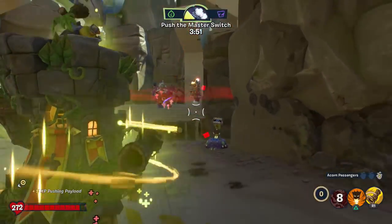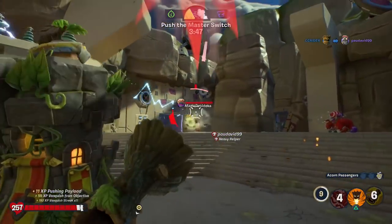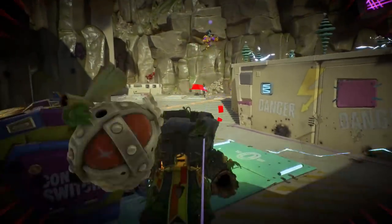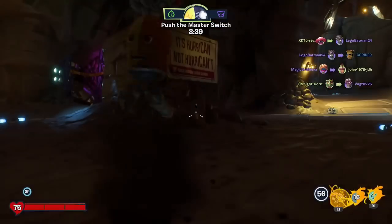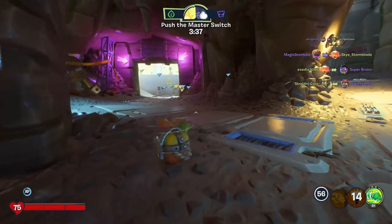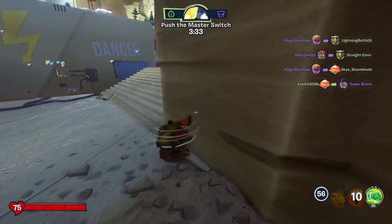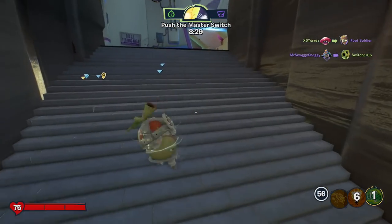Let's keep pushing this thing. Here's that turret — get the double vanquish. Very nice log thrown out. I've got to pay attention because my health is low. But still 19 vanquishes — we are starting to stack it up a little bit. Three and a half minutes remaining and we're more than halfway there. The plants are tearing it up for sure.